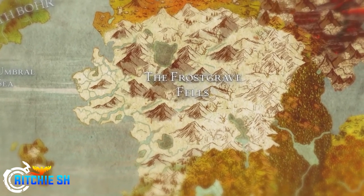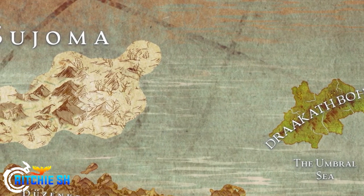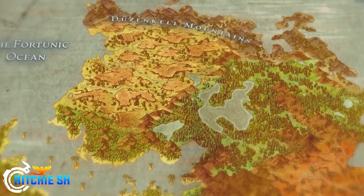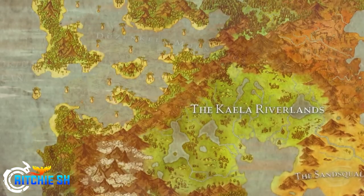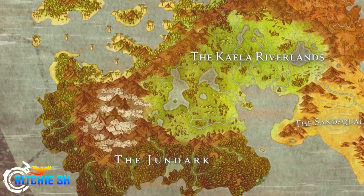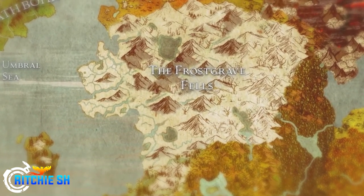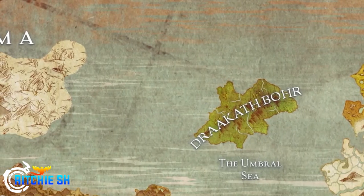We also get some zone names which I'd presume — though not confirmed — are the Alpha 2 zones. On the western continent to the north we have the Duns and Cole Mountains. We also have the Kayla Riverlands, the Sansqual Desert, the Jundark Forests, and the Frost Gray Fells on the eastern continent.